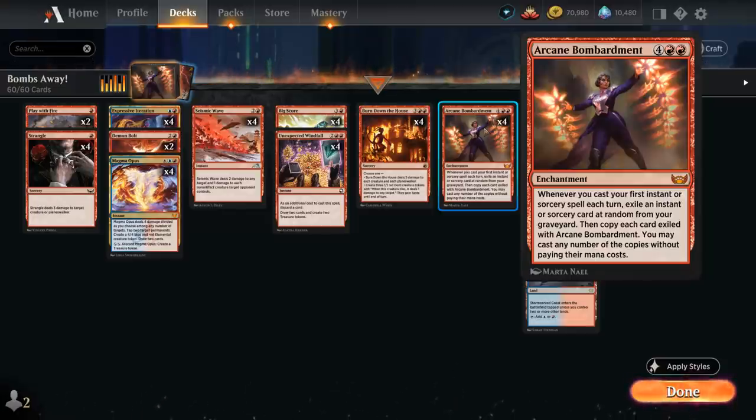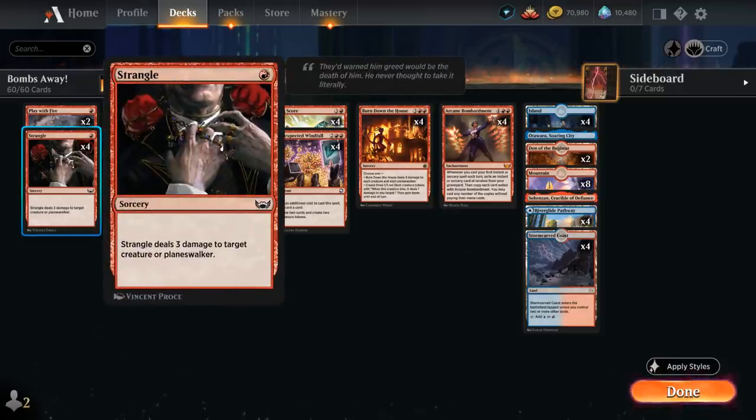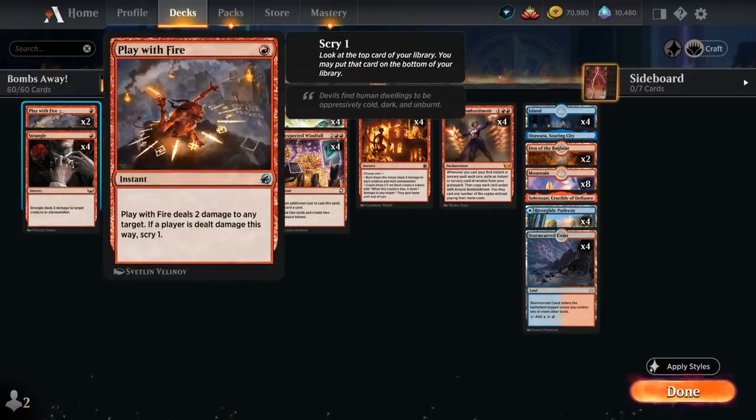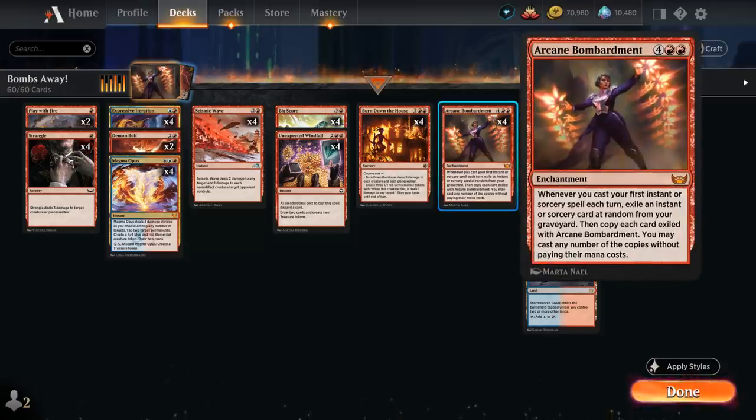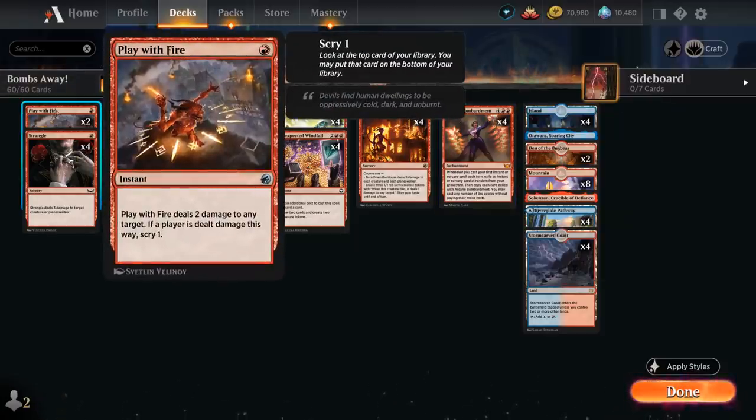Let's take a look at the rest of the deck. Starting with cheap removal at one mana: four copies of Strangle, dealing three damage to a creature or planeswalker at sorcery speed, and two copies of Play with Fire, dealing two damage to any target at instant speed. The instant speed is a big advantage with Arcane Bombardment, and it can also go upstairs to potentially burn the opponent out.